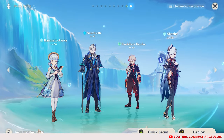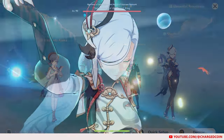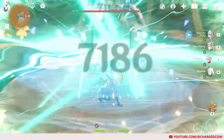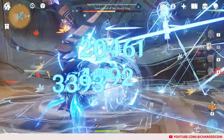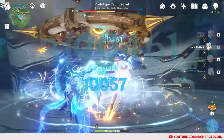Finally, we have a Freeze team with Ayaka, Neuvillette, Kazuha, and Shenhe. Shenhe will boost Ayaka's damage, and Kazuha will swirl Hydro and Cryo, while Ayaka will use her Burst. Neuvillette will apply Hydro and create the Freeze reaction. Neuvillette will become a secondary DPS here, which honestly works well too.